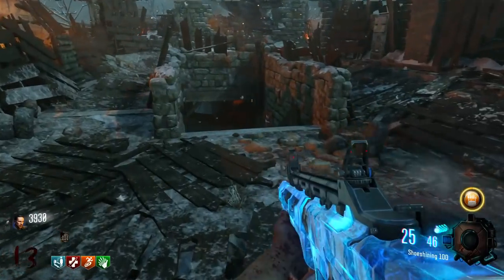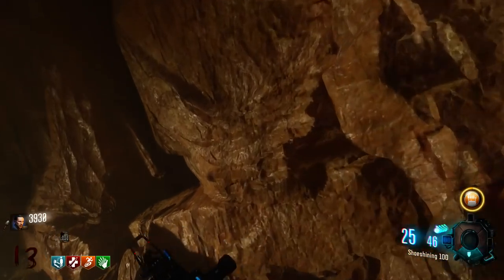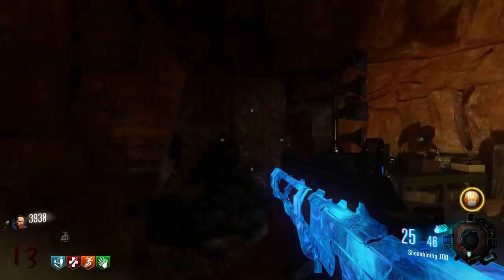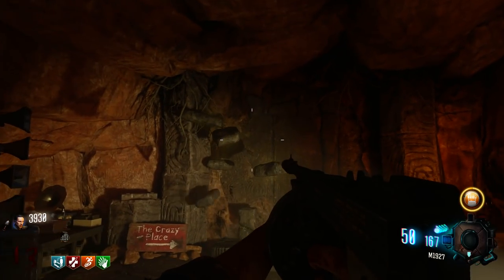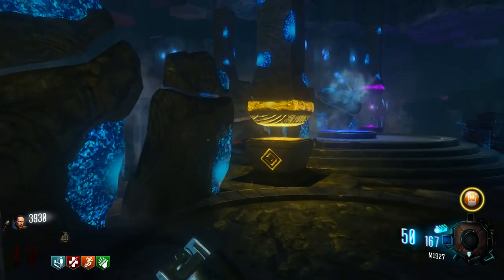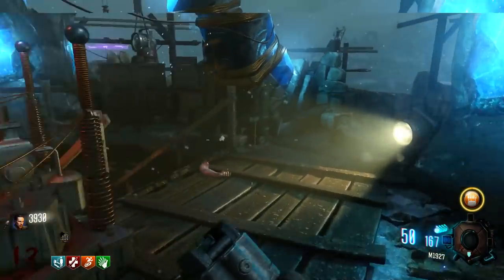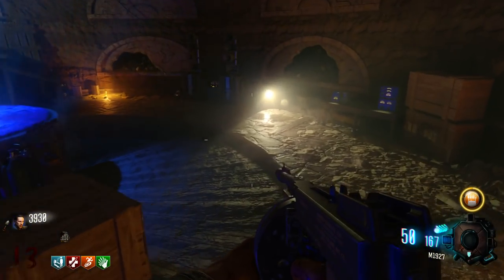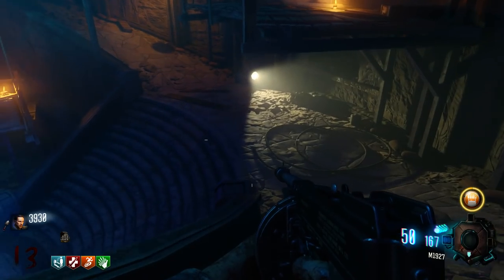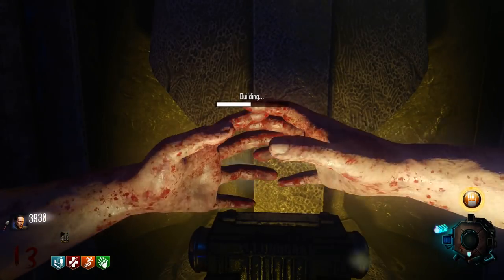Once you have all three wind staff parts and the wind disc, grab the gramophone and run down to the wind tunnel which is located by generator 4 — also a great place to craft the shield. Place down your gramophone, access the wind tunnel to get the wind stone, then head back to the excavation site to craft the wind staff. The wind staff is probably the easiest upgrade out of all four — though arguably the weakest staff overall.